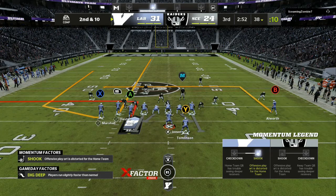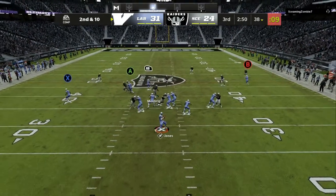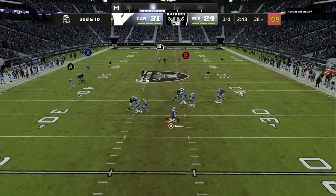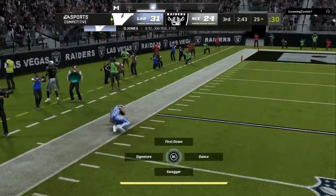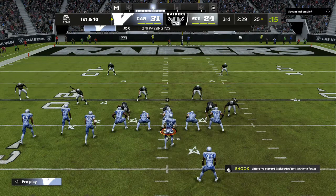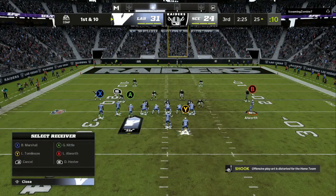Right now I have an out route, a wheel route, and a streak, plus a backside dig as a bailout route in case it's not cover three or man coverage. You can see the double flat on the left where my A icon is — that tells me it's not cover three. My RB is double covered, so I playmaker my backside dig smart-routed up the field for a nice 17-to-20 yard gain.